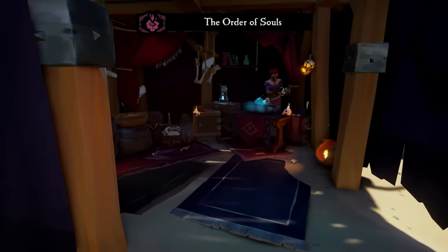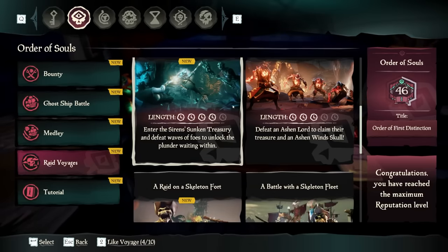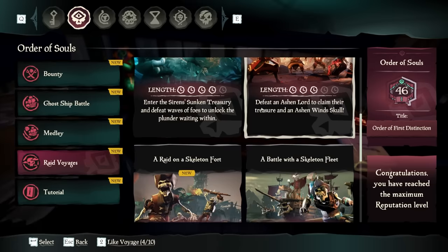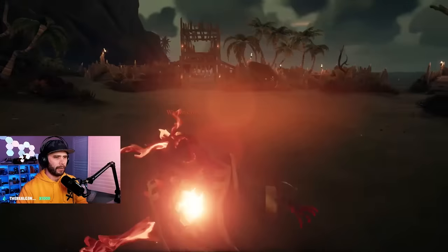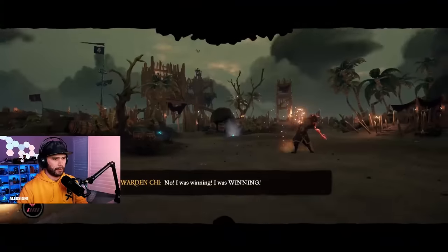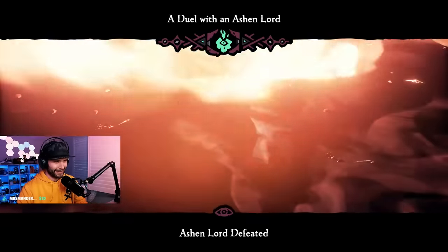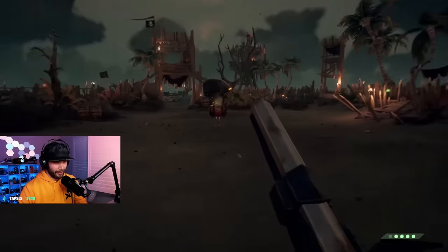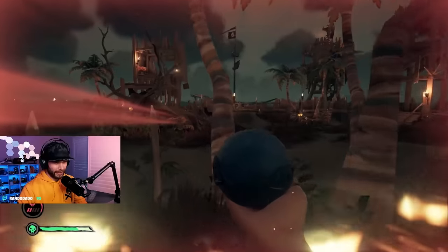Order of Souls — Season 11 breathed new life into this. Raid voyages, especially Ashenwinds and Skeleton Forts, shower huge rewards for your spooky endeavors. Low-risk raid voyages mean better profit for Order of Souls, thanks to bonus skulls for captains and skeleton lore defeats. When you do a raid voyage for an Ashenwinds, you are guaranteed the Ashenwinds skull, which nets you around 10,000 in value, including the bronze level trinket at 5k. Another raid voyage that isn't too bad is the Skelly Fort, as it tends to be a little bit less on the risk factor and is still fairly easy to do.